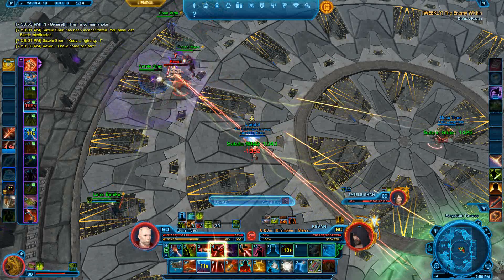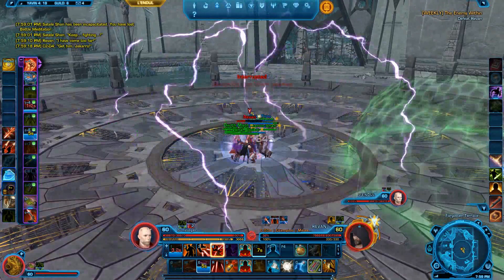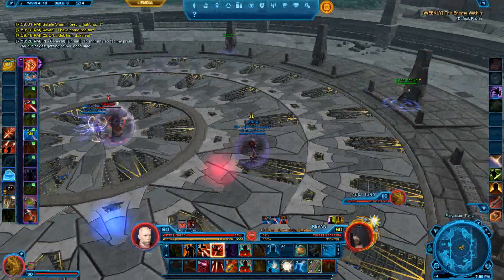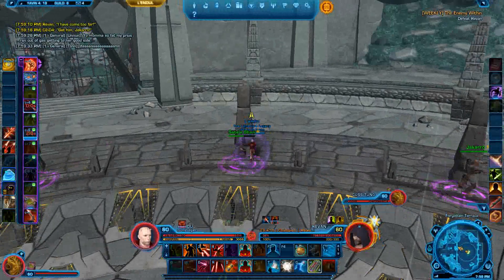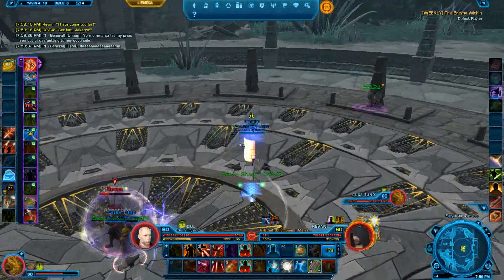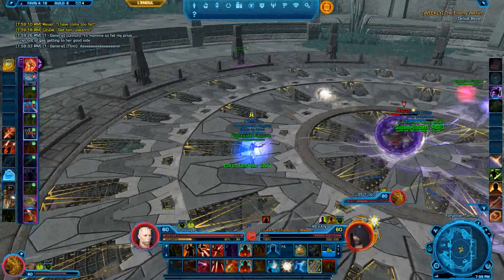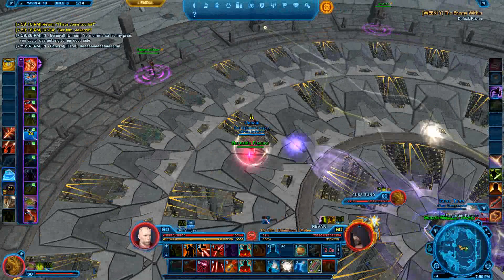We should be getting close to fissure time again — yep, here we go. One more time with the fissures. Where's Satele? There she is — and there's Beniko. Now I've got my healers loose. I'll show you what happens if you're on the light side fissure and run to the dark side fissure — see? Not cool.